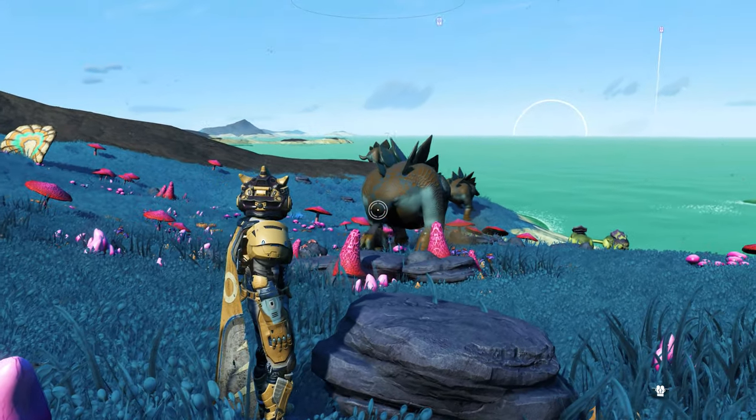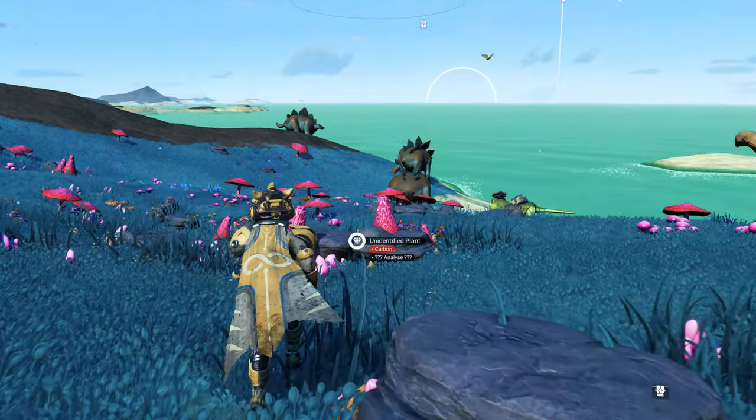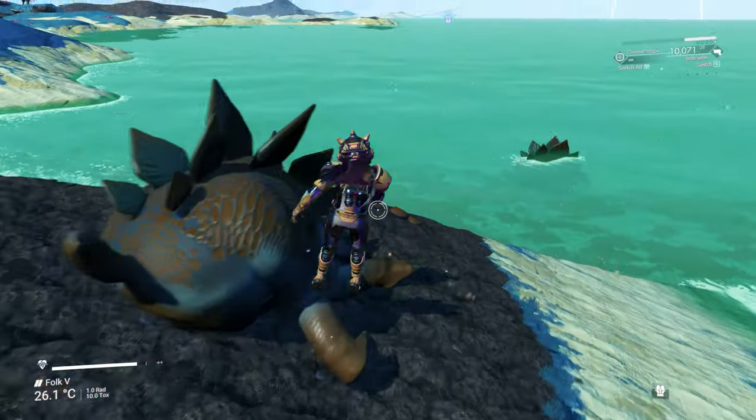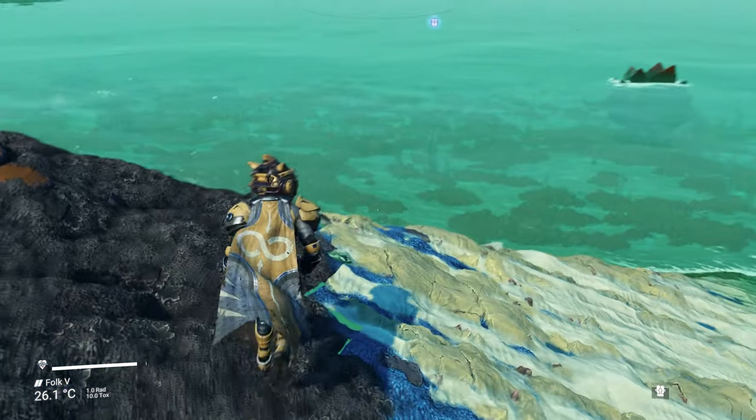Of course, there are some cat-like predators as well, and I'm pretty sure that one of the Stegosauruses will fall victim to it. Some made it into the water where they're saved, and one fell victim to the predator. That's life.